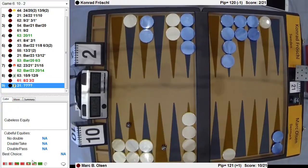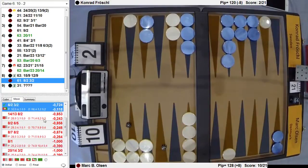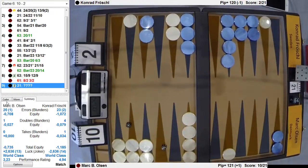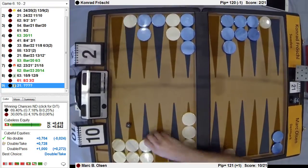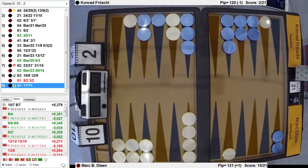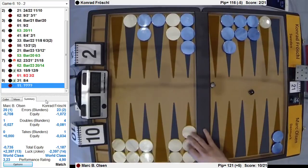Why didn't he double this? Was this a cube? Yeah, this must be a cube — by 30, genius. Genius sees everything. He can't get by 30 cube on him. So 3-1 — I think you have to play safe, actually. I can't see how you're going to leave a shot. That leaves a... oh my God, is that right? No, that's a mistake. That's just a mistake.